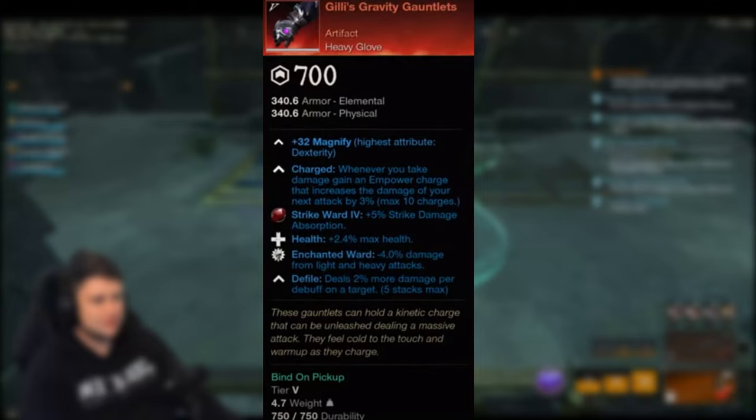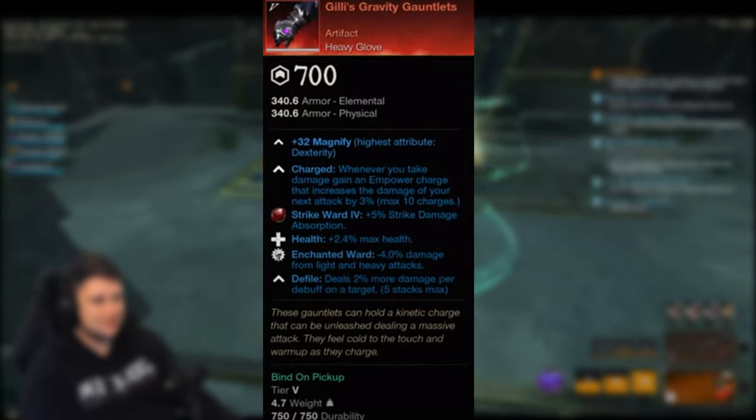Next up we have Jilly's Gravity Gauntlets. Whenever you take damage, you get a power charge that increases damage of your next attack by 3%, up to 30%. It has Enchanted Water and Health on it. Note that I took these screenshots from the dev video, which is why they show Defile on them - unfortunately Defile is only on the new hatchet Sin, which we'll see soon.